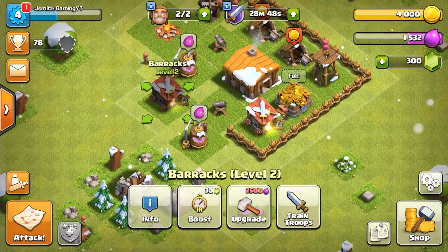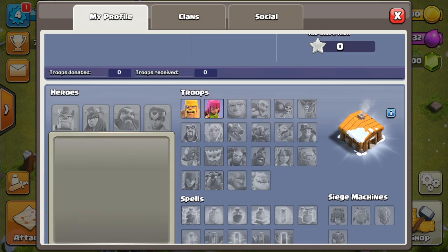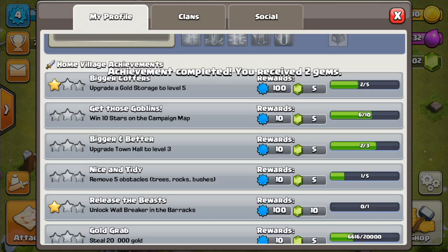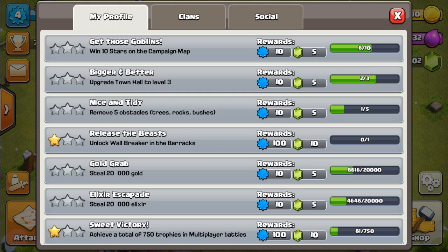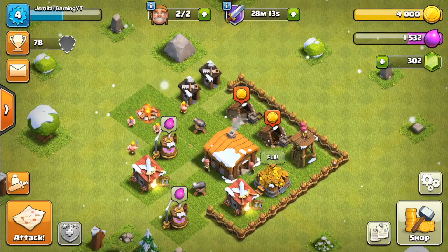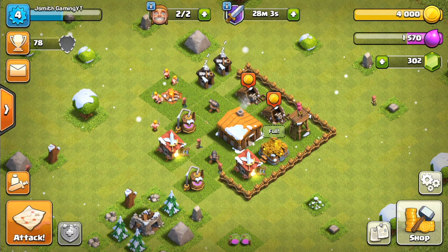While the troops train up, there's a little notification in the top left of my screen. From my profile, when you scroll down, you will see a bunch of achievements. I got an achievement for upgrading my gold storage to level two, so I'm going to go ahead and claim that. As you progress through the game and complete different achievements — like upgrading to Town Hall 3 — you get gems. The achievements get bigger and bigger, so you get more and more gems. That's an awesome way to get free gems so you can upgrade your base better and play the game how you want.